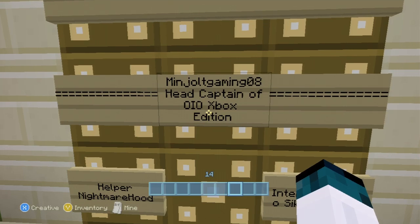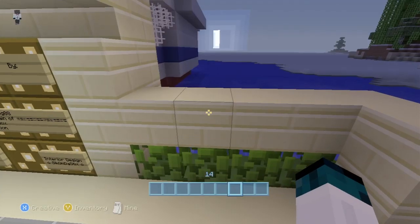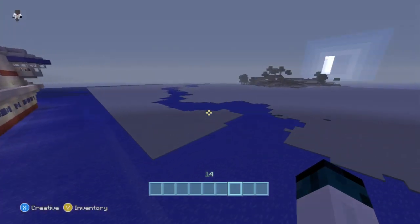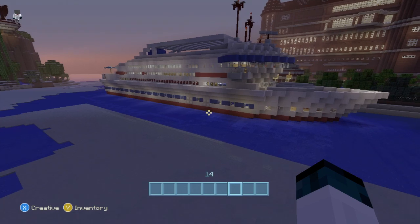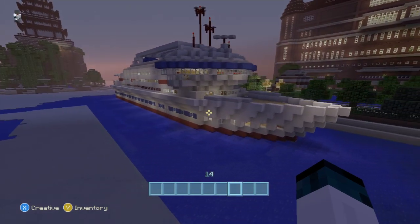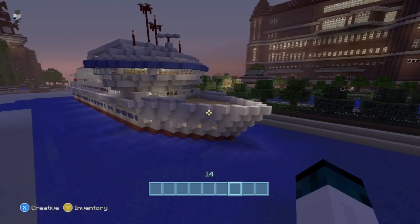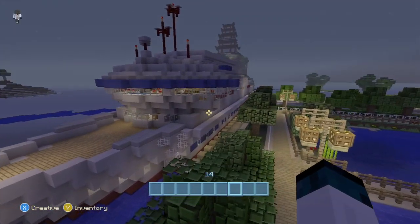This yacht actually got donated by one of our new members that just joined our build team. His name is MinjoltGaming08, so thank you very much Minjolt. If you guys want anything built like a boat or anything like that, this guy does amazing boat builds and he's definitely somebody that needs to be recognized. He has some amazing boats, and as you can see it looks amazing — it's blue.